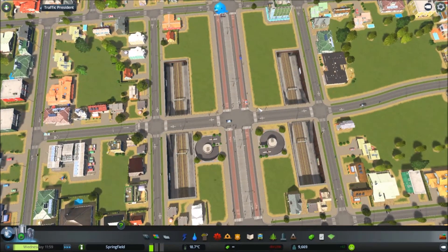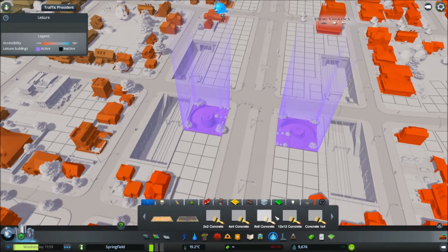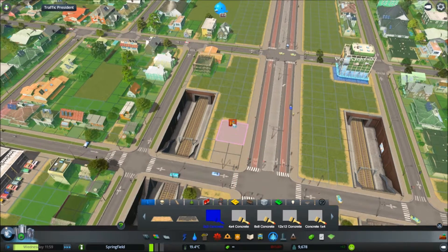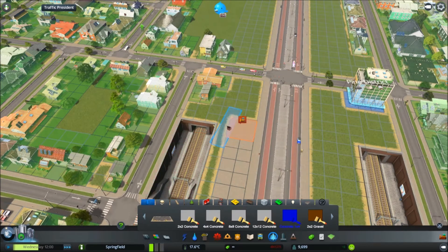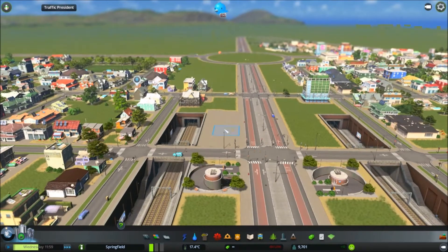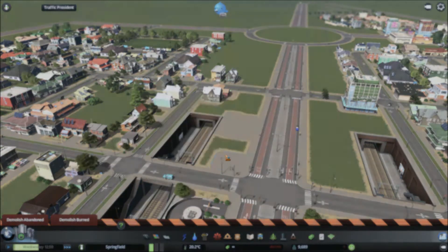How's that look? Not completely sold on it - let's see if we've got anything better. Obviously we could just concrete up this entire area. That doesn't look very nice either, does it? I'm really not sure what I want to put here.